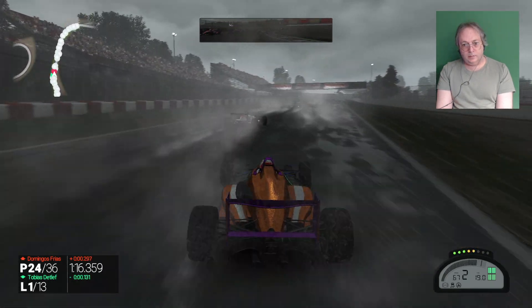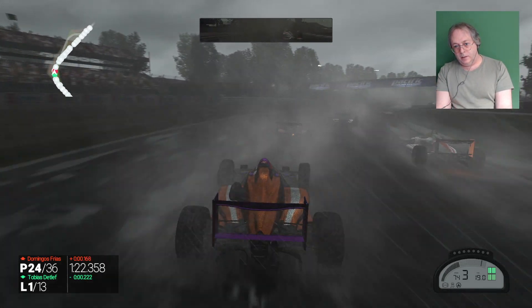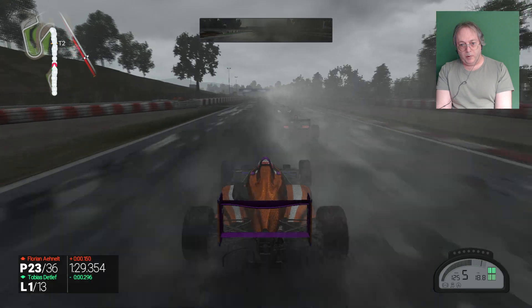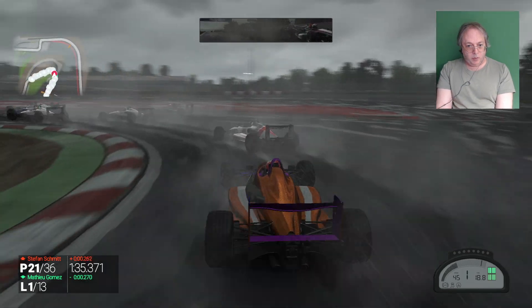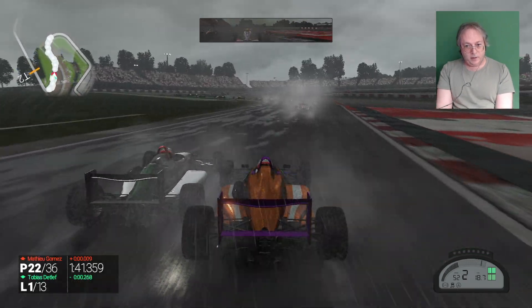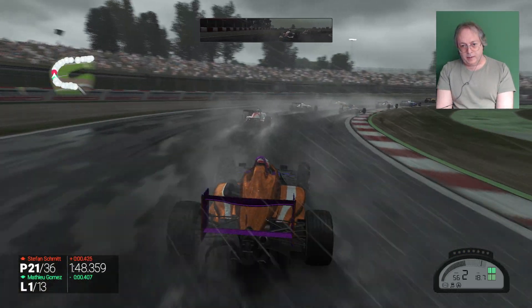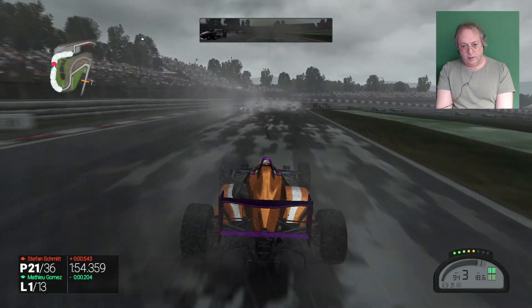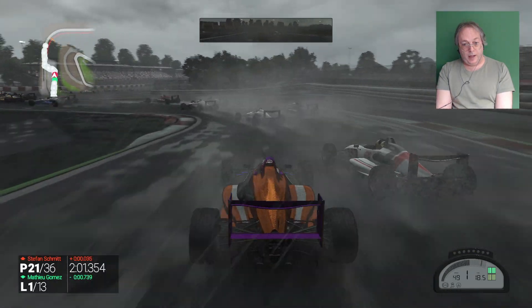So like I said, this race starts out in a thunderstorm. And then we have a bumper — who needs brakes if you've got cars in front of you? Cars in front of you as brakes. By starting in a thunderstorm, it guarantees that there'll be a pit stop, and so that makes it a little bit more of an intricate race. These are Formula C cars.